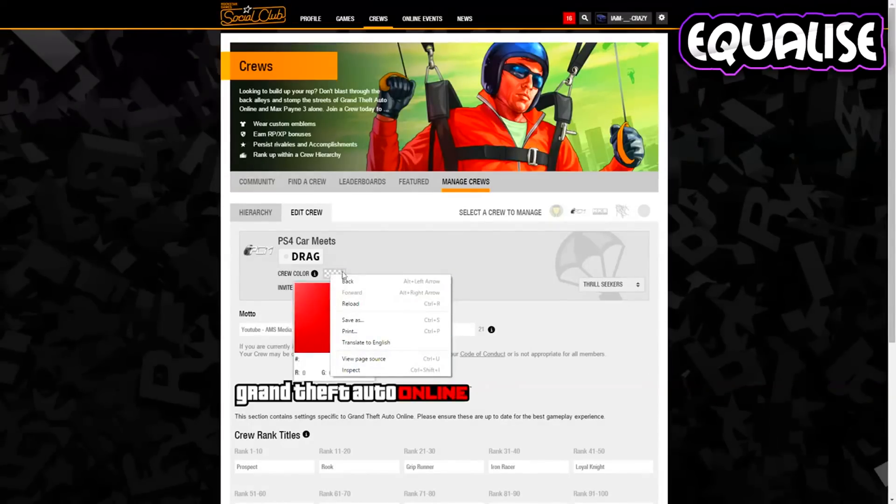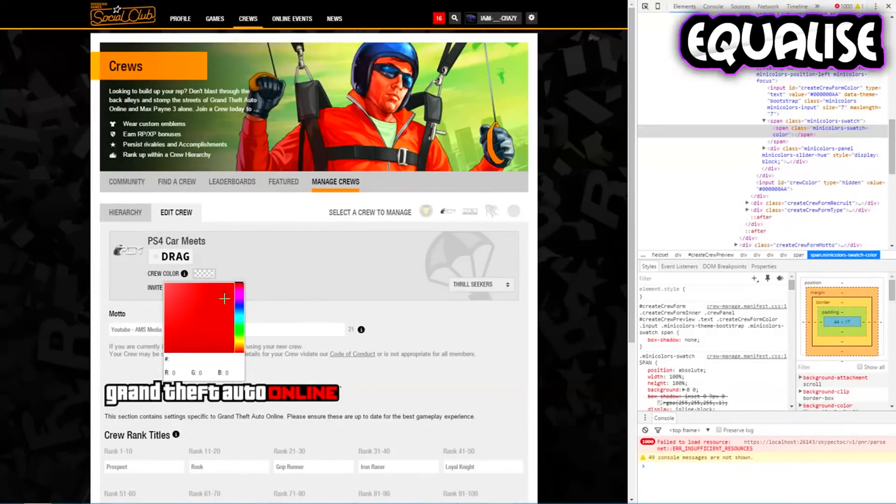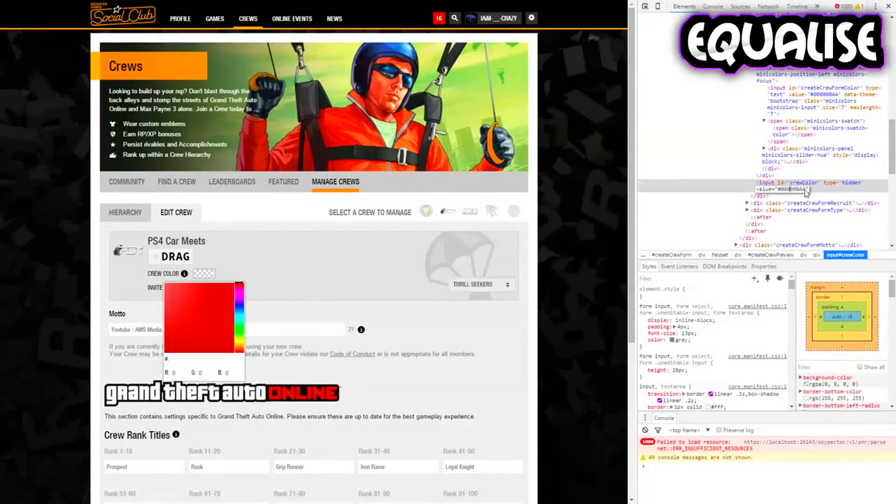You'll see something pop up on the right-hand side or on the bottom of your screen. Go ahead and change the hex code — as seen in the video — to six zeros and two A's: 000000aa.